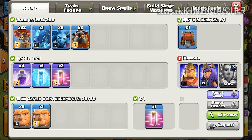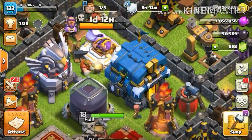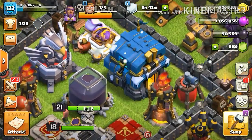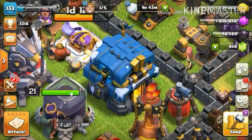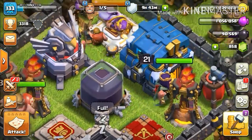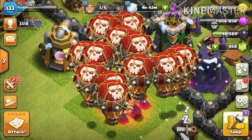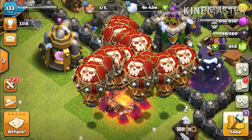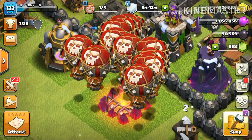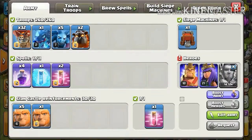For spells, I have four spells: one freeze and two haste spells. If you're attacking a TH12 or TH11 base, you can use the freeze spell to freeze the eagle artillery, inferno tower, or the town hall — since TH12 can attack with the giga tesla, that causes very big damage. The haste and rage spells are used to speed up your balloons so you can have a great impact on the base.